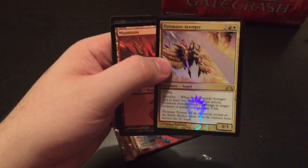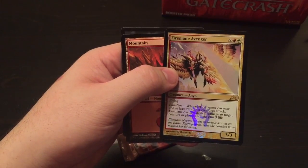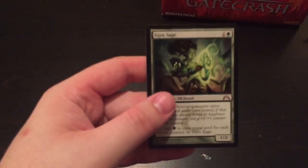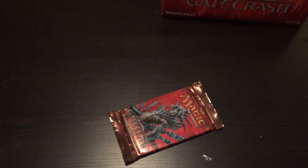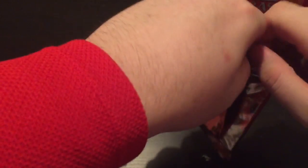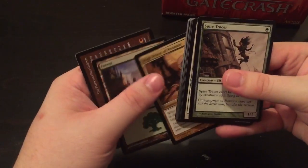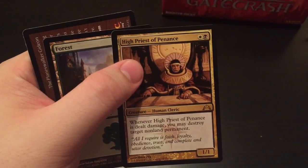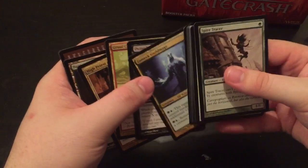A Firemane Avenger — not a bad rare. And our other rare for that pack: Gyre Sage. Last pack for part one, guys. Thanks for watching. Don't forget to watch part two. High Priest of Penance is the rare. Another Gruul Charm.